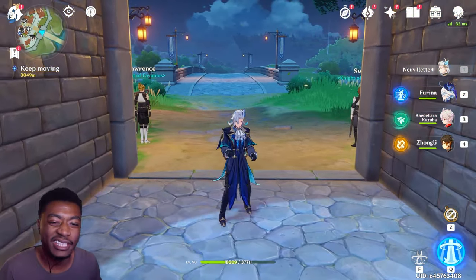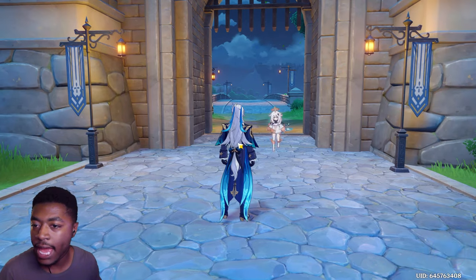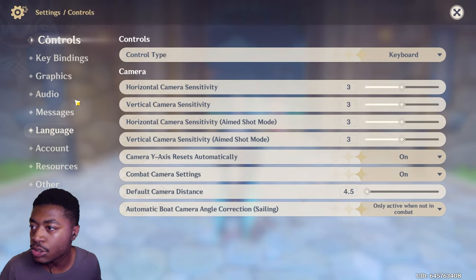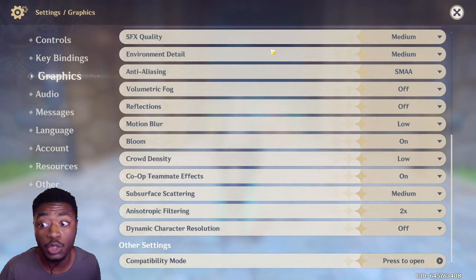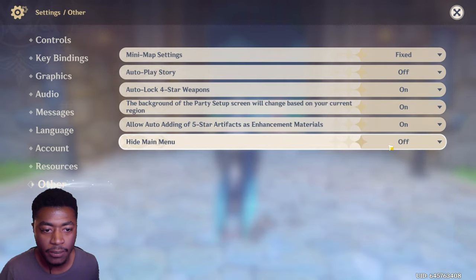It's not that bad - they call it an issue now, so let's get primos for it. The second thing they added is you can change the UI feature, which is huge for me as someone who likes to make videos and skits. You can hide the main menu.